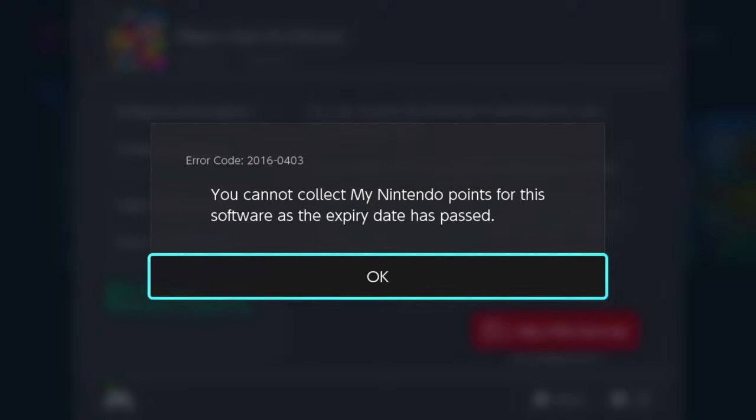So what you can do is take all the game cards you've got right now for your Nintendo Switch, put them all into your Switch, do exactly what I did there, and claim all your points for them. Once you've claimed all the points for your physical games, go on to all the digital games that you've got, claim all those points as well.